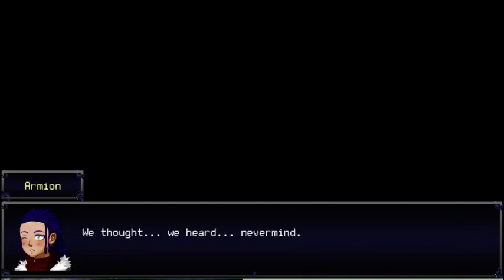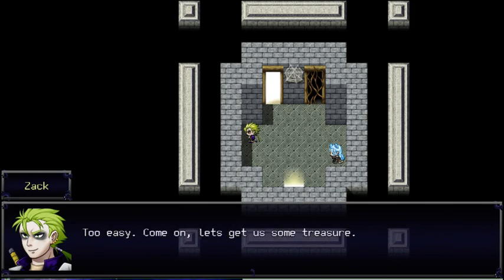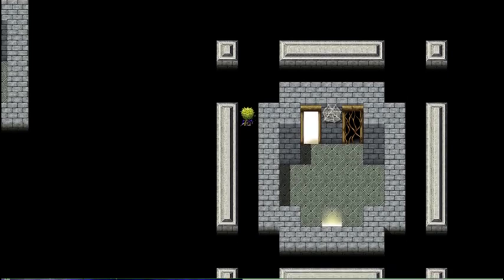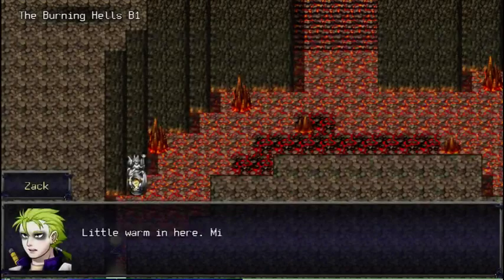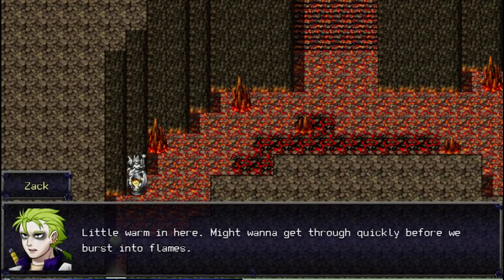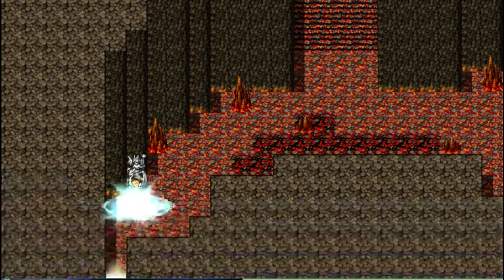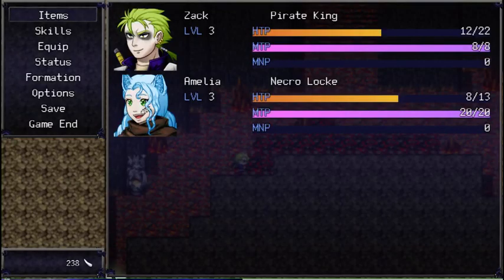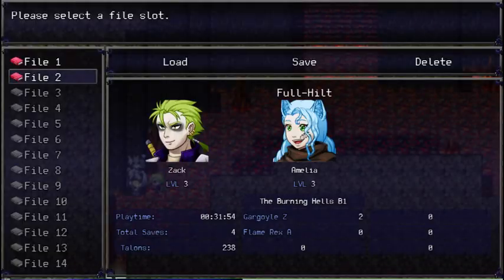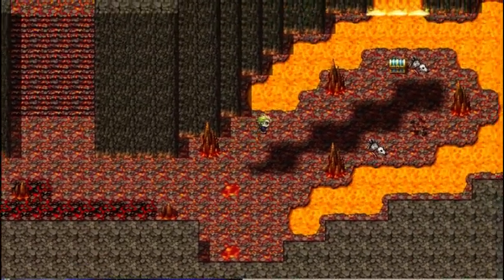What's up, Red? We thought we heard... never mind. Weird. Told you — fake walls, right? Too easy. Come on, let's get us some treasure. Where are we now? Little Worm in here. Might want to get through quickly before we burst into flames. Oh, do we have floor damage? This is the exact same statue from the airship — how did it get down here? Yep, we do have floor damage. Oh my god, that does a lot of damage! That we're gonna have to watch out for. You start with so little health in this game that that kind of damage actually is a big threat.